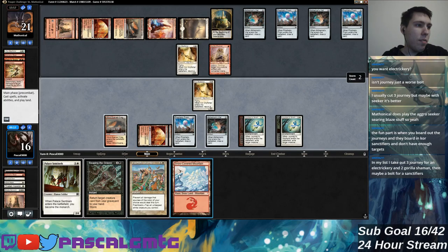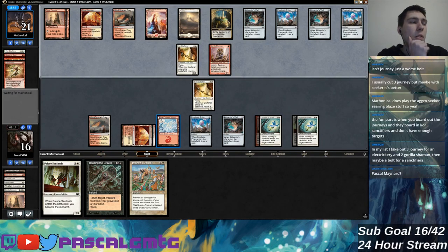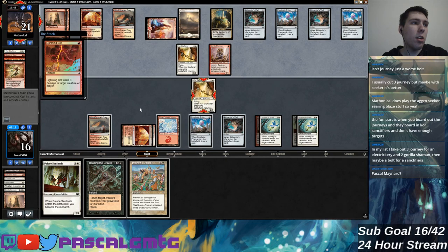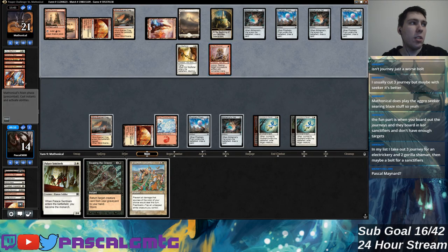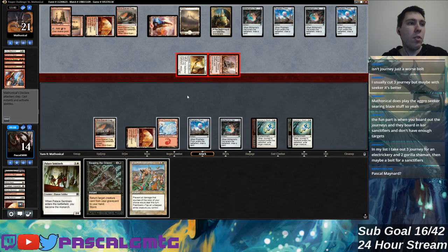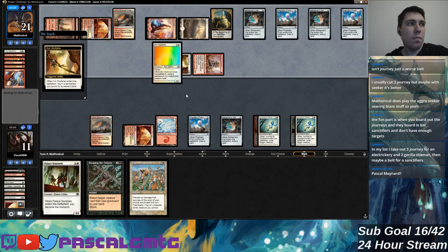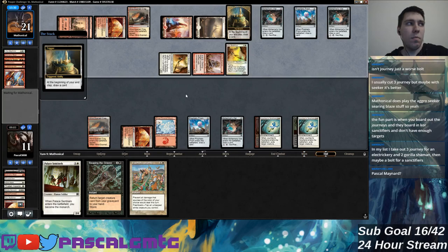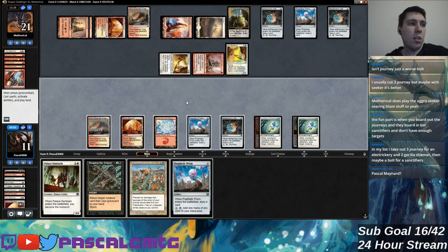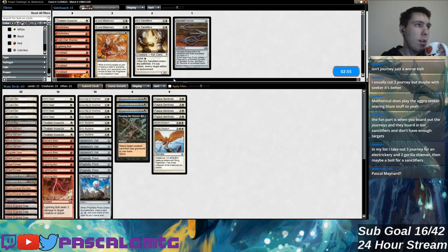Not certain if I should have left open three mana this turn to Prismatic Strands for no value, or Prismatic Strands for Core Sky Fisher protection. Maybe if I try to play like pro-red and then next turn it's in the graveyard so I can monarch — because now I need an untapped land to do anything. Molten Rain — wow. They have Molten Rain and Gorilla Shaman — that's a coherent game plan because they attack the same kind of resource. I'm pretty crushed here.